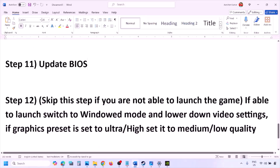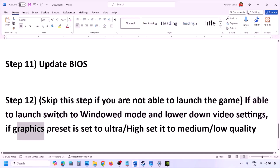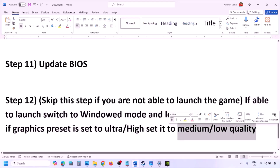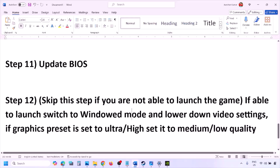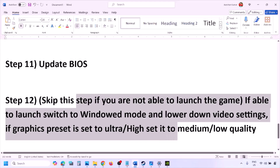You can skip this step if you are not able to launch the game at all. If you are able to launch the game, switch to Window Mode and lower the video settings — if the graphics preset is set to Ultra or High, try setting it to Medium or Low. You can also try turning V-Sync off or on and check.